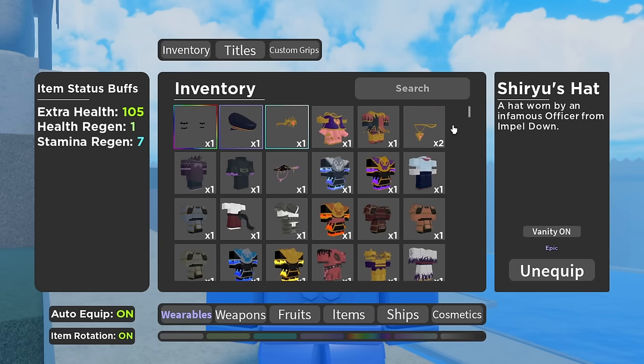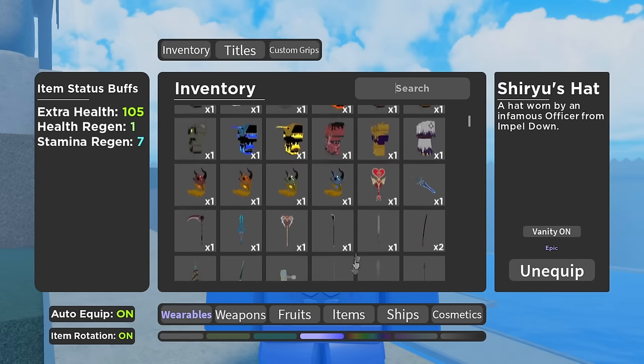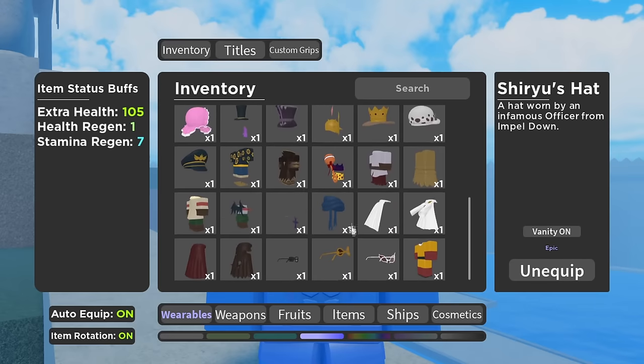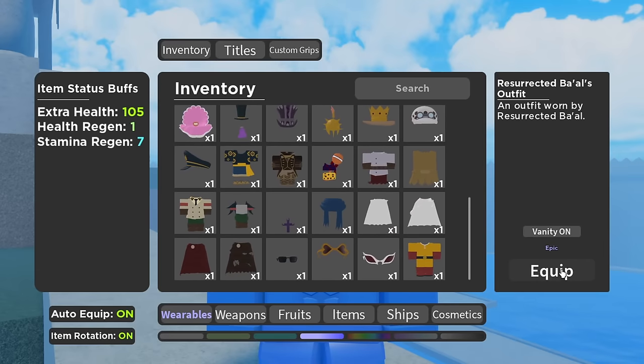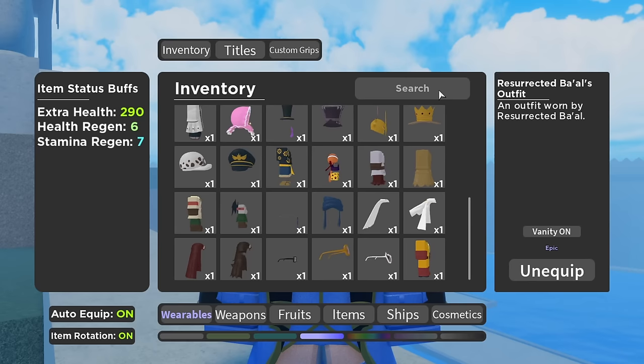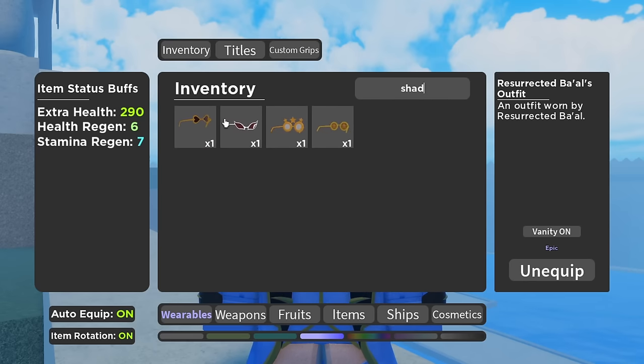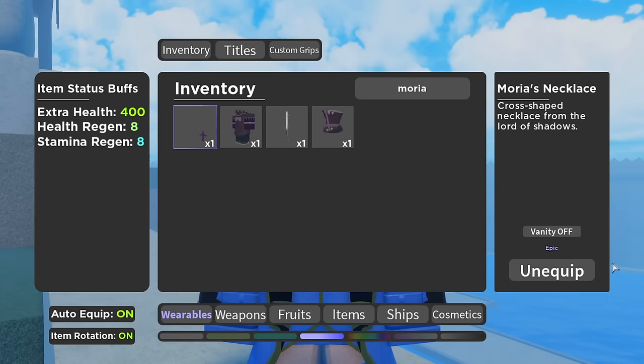Then we have Ball Outfit — it's an epic. If you guys are just skipping to this part: the Ball Outfit is an epic, it looks fairly bad, but as you can see it gives 5 health regen — it's actually the best armor in the game right now. So next we have Don Mingo Shades — just type Shades. You get this from a boss in Second Sea by killing Don Mingo. What we have next is Moria's Necklace, which is going to be a vital part because it pretty much takes up the best necklace slot.